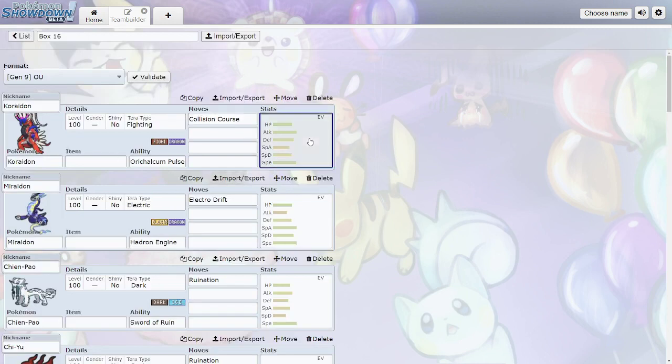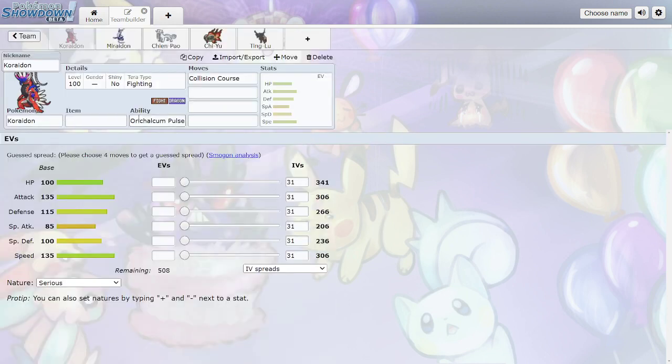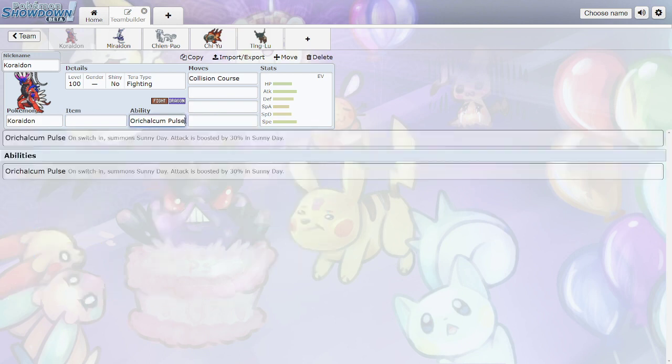Going over Gen 9, we're kind of hopping into Uber tiers with Koraidon and Miraidon. First off, Koraidon is the Scarlet legendary with Fighting/Dragon typing — pretty good, I think the only one with that combo so far. Its new ability, Orichalcum Pulse, on switch-in brings out Sunny Day and boosts Attack by 30% in Sunny Day.